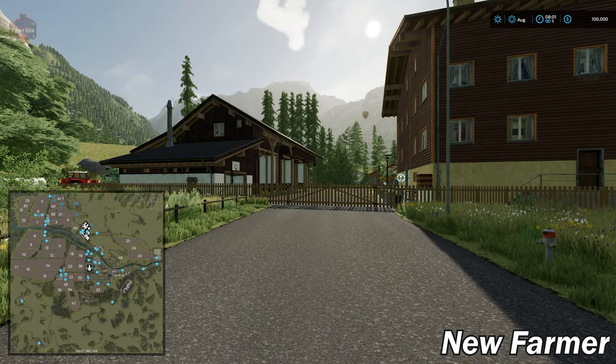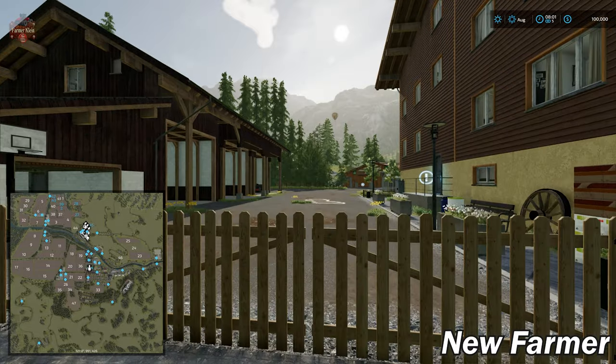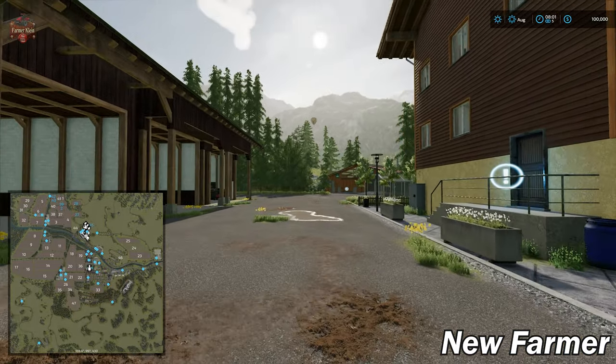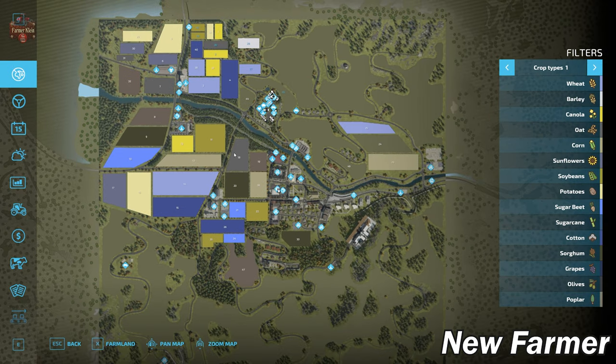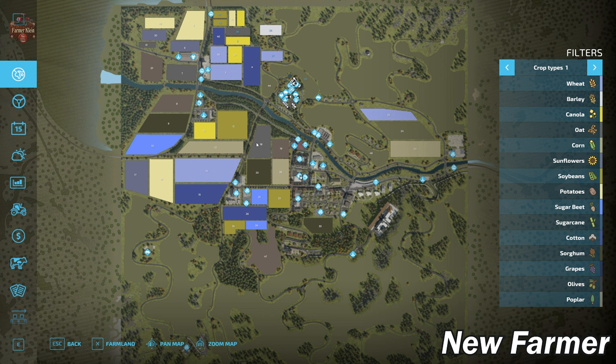The starting area is right outside the main gate of our starting farm, which is in the original Erlengrat farm location. Things have been reworked quite substantially. Looking at the main PDA, those familiar with Erlengrat will notice more land mass — there are four additional fields added and a fair bit of forest. Trees are everywhere on this map and it really does feel a lot better and more fleshed out than the base game Erlengrat did.